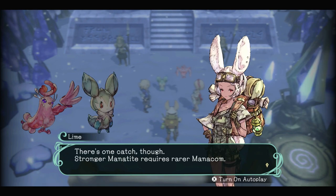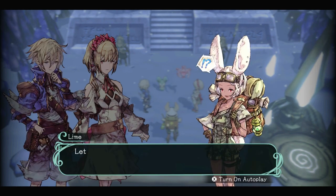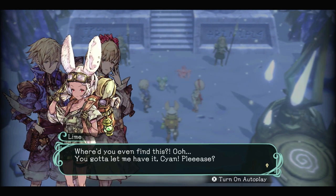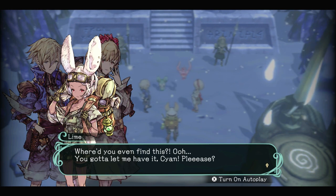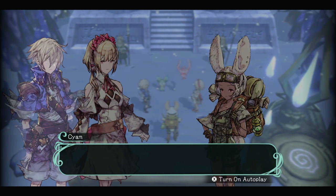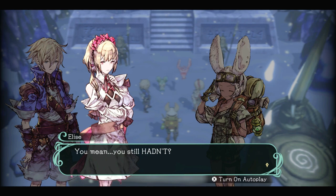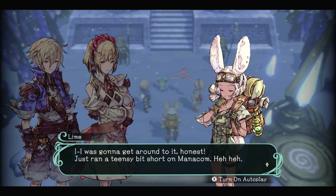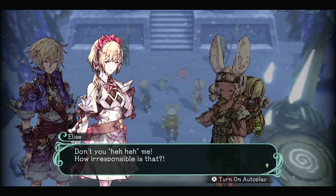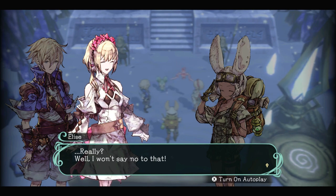'There's one catch — stronger Manitite requires rarer Manicom.' 'Would this make good Manicom?' 'Whoa! A Chaos Crystal? Holy moly, talk about rare! Where'd you even find this?' 'The monster we fought at the Arma dropped it. If you want it that badly, it's yours.' 'Thanks a bunch. Now I can finally make the Manitite you requested, Elise.' 'You mean you still hadn't?' 'I was going to get around to it — just ran a teensy bit short on Manicom.' 'I'll make it up to you. Let's make some Manitite.'